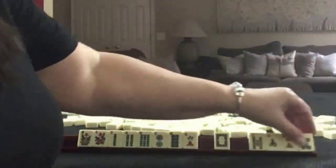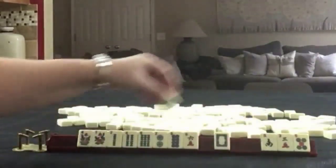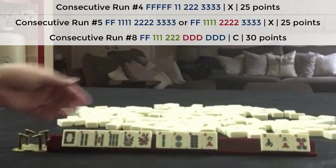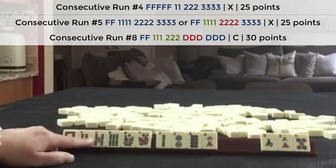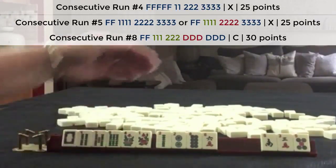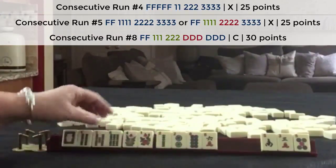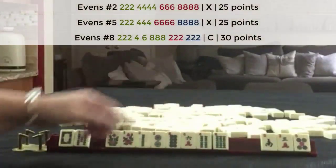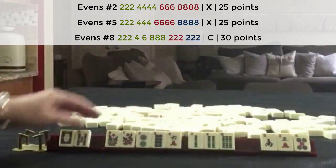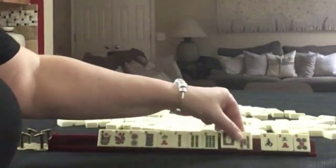Maybe pass those 3s. If consecutive comes in, we could maybe play consecutive, so I'd let the 5 dot go with that 3. There is consecutive run potential here too — we could do, for example, 3, 4, 5 mixed suit kongs. But here we have 4 numbers to work with, and if we keep the 4 and 6 we have even more. There are a couple of hands we could play with mixed suits, and a couple with flowers too.